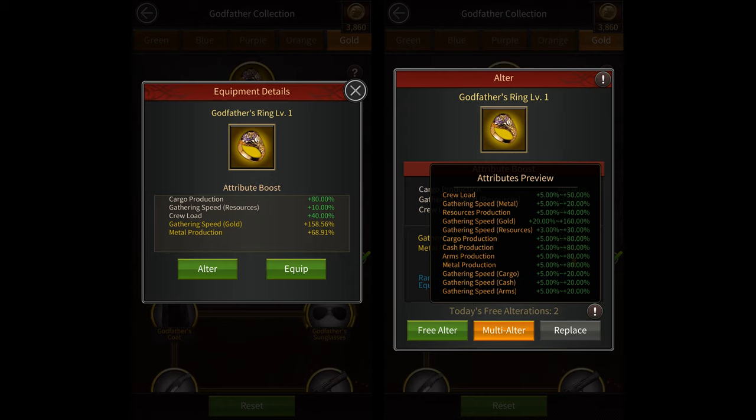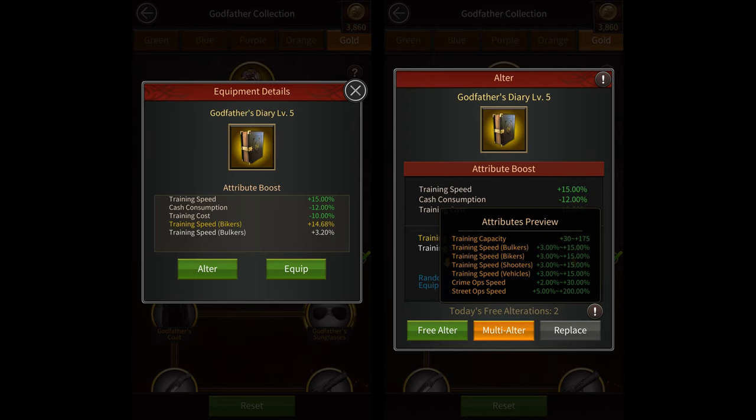This piece of equipment is mainly useful for farms. However, you could also use it on your main account while collecting resources, gathering gold, or even while emptying farms for that extra crew load.